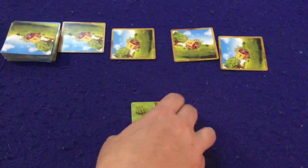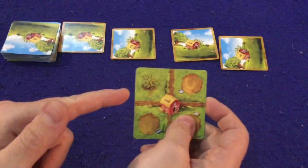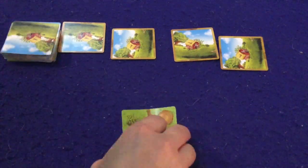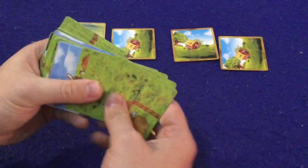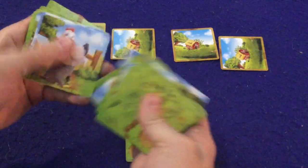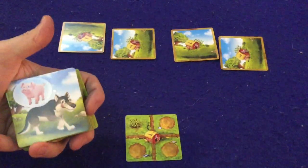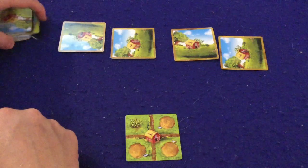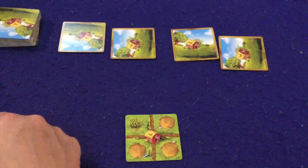In Farmini you're going to be building yourself a farm and scoring points for the different corn fields you have fenced in and the different animals you have fenced in. But scattered throughout the deck there are going to be wolves, and these wolves will scare away and eat your pigs and other animals unless they are inside of a fence.